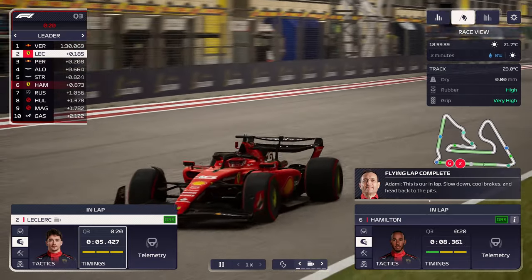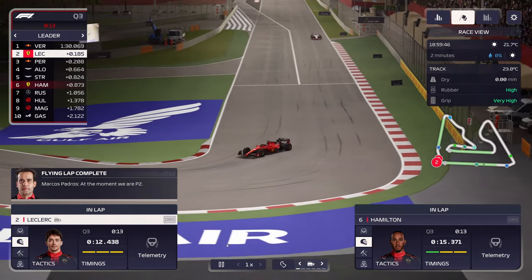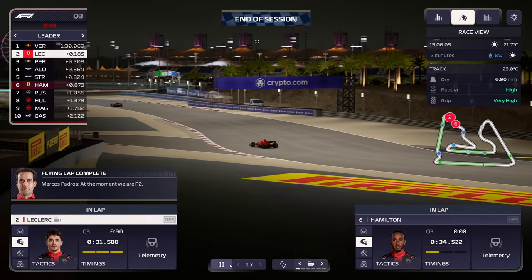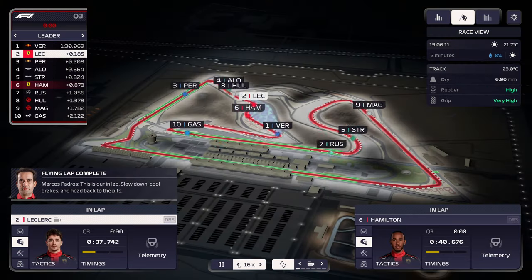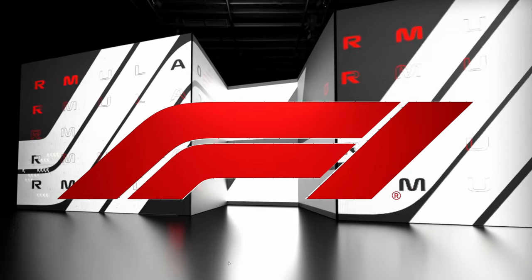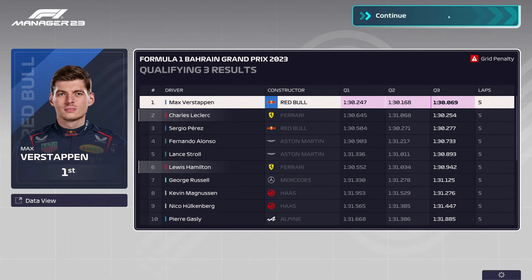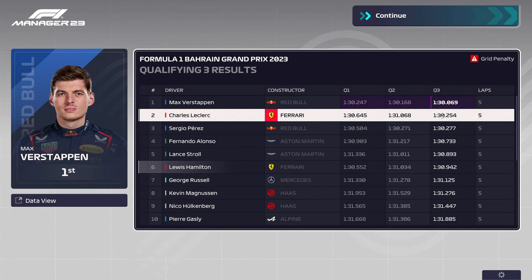Not a good start to our season. Hamilton qualified behind both Aston Martins — that's asking a lot from him. But at least Leclerc is up in P2. Lewis was just barely faster in Q3 than he was in Q2, and in Q2 he had super old tires — his Q1 time was actually faster. Leclerc, on the other hand, was almost eight tenths faster in Q3 than Q2. That's disappointing.